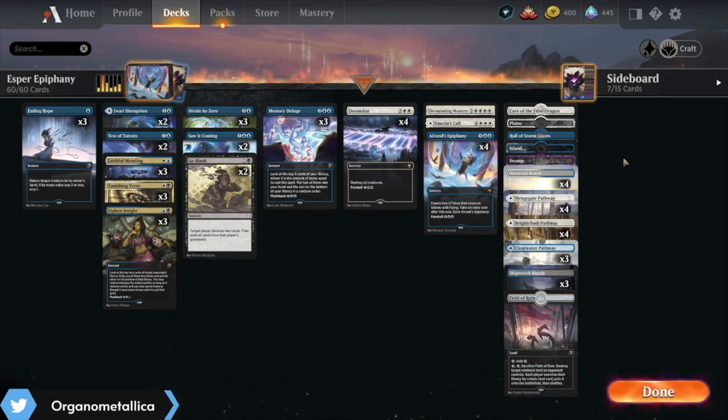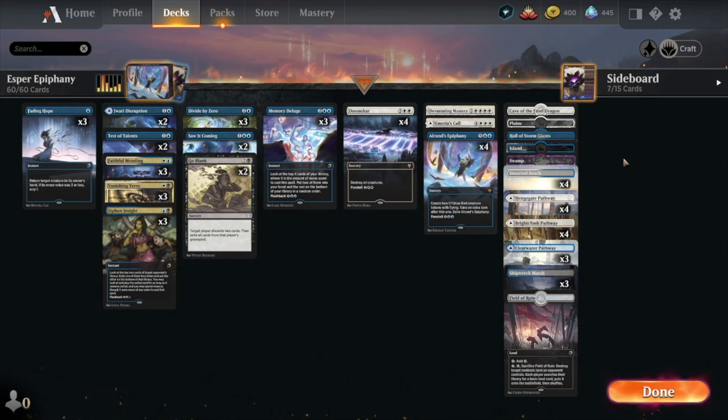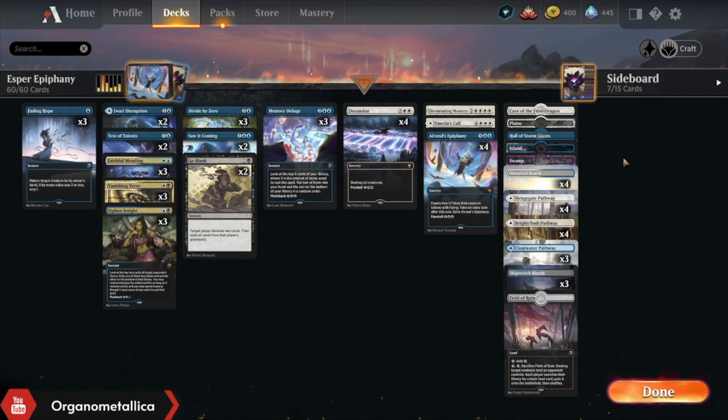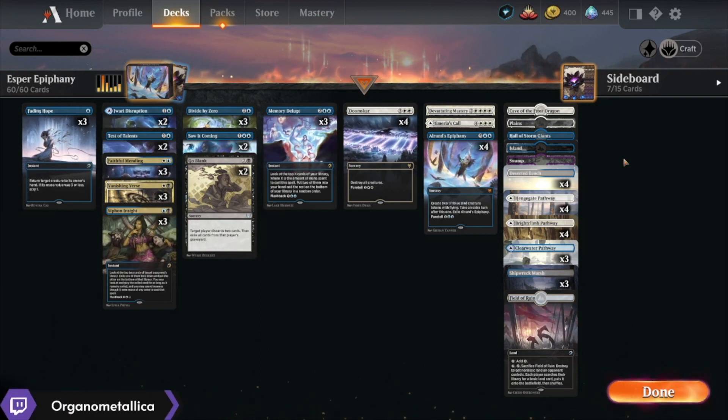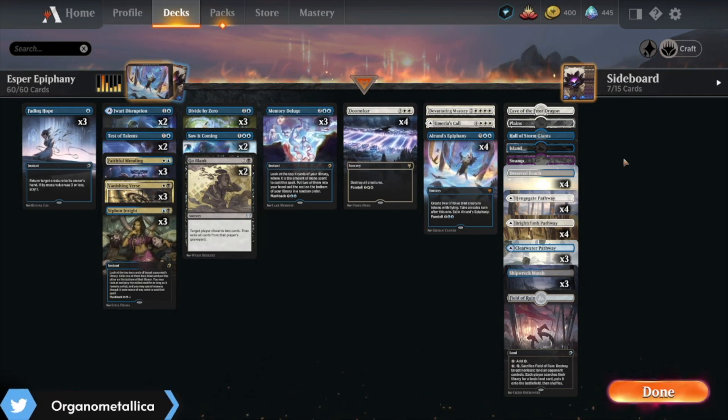We're taking blue-white control, we're adding black to get access to some better removal early on, some ways to attack people's deck and hands in an interesting way that we otherwise didn't have access to, and we're biting the bullet and going in on Alrund's Epiphany as a way to help close out the game. Let's go ahead and see how things go. See you in the arena.